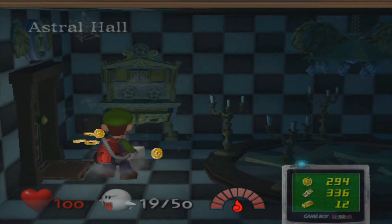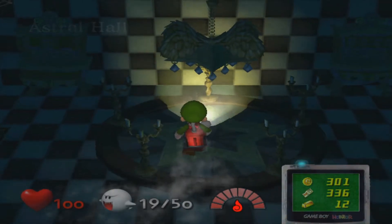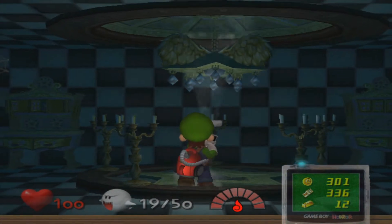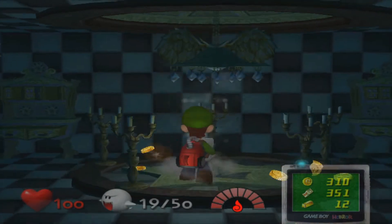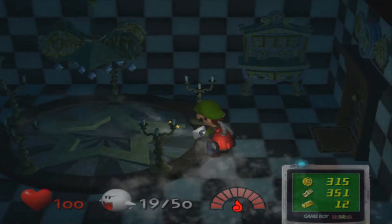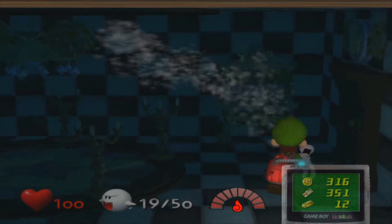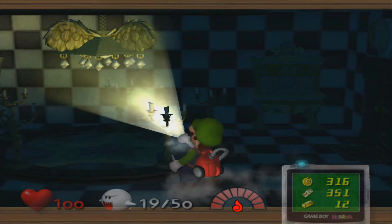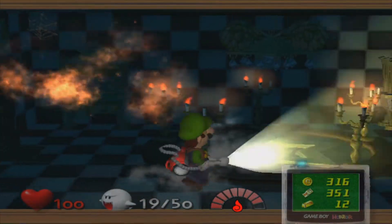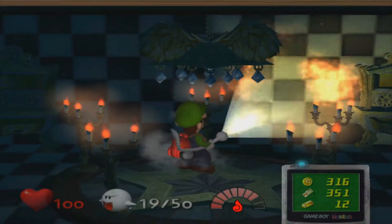Let's see what we can get here — we can get some money. Always nice for Luigi to get a bit of money. Here gives us some more money. All is well with the Weege right now. Maybe some more money — nope, no money. Fire everywhere — I missed a couple — but fire everywhere.